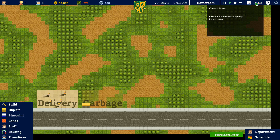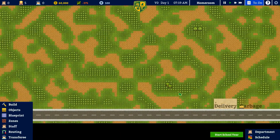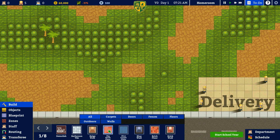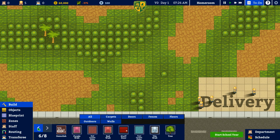So our first to-do is going to be: we need to build an office assigned to the principal and hire a principal. Sounds easy enough. Delivery and garbage are over there. So I need to build — let's see — do I build a foundation or do I just build a wall? Looks like I can just build a wall. Wow, there's a lot of different options in here.